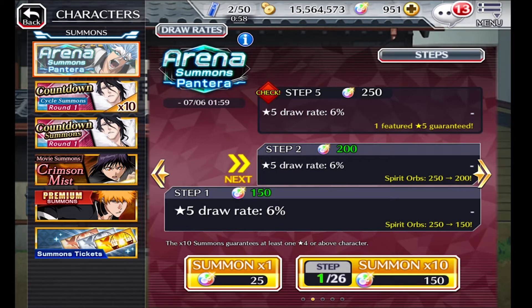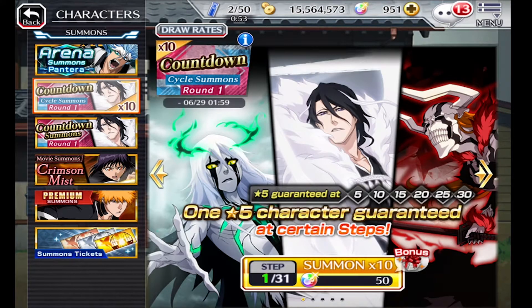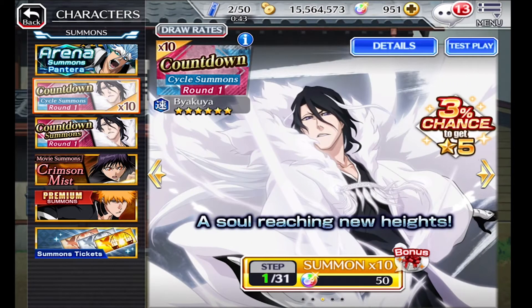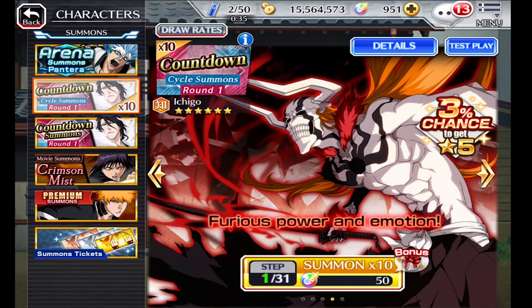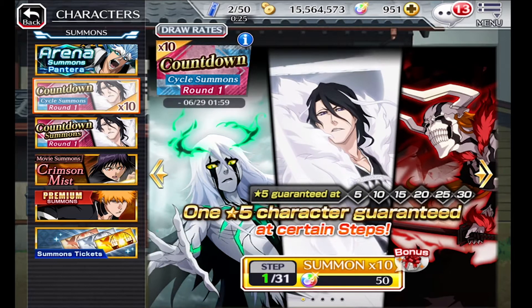In today's video I'm going to be doing the countdown cycle summons round one, because that summons expires on the 29th at 2 a.m. So I'm going to do this summons — this is part of the whole thing where when it's getting close to the time for Bleach Brave Souls' anniversary, they start giving a bunch of summons collections and promotions. The first step is only worth 50 orbs, so we love a discount.